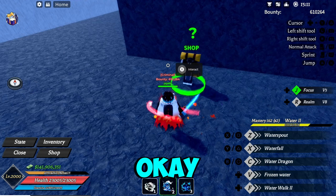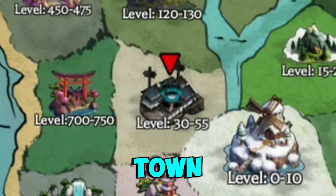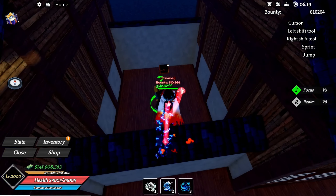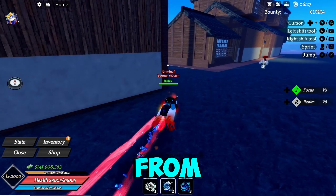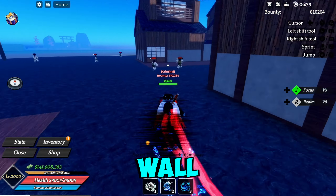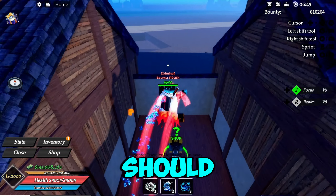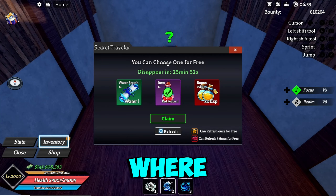Another location he spawns at is in the mine town. If you make your way from the cafe shop or the trade station, he'll be behind this little wall. All you gotta do is jump over it and you should see him spawn right in front of there.